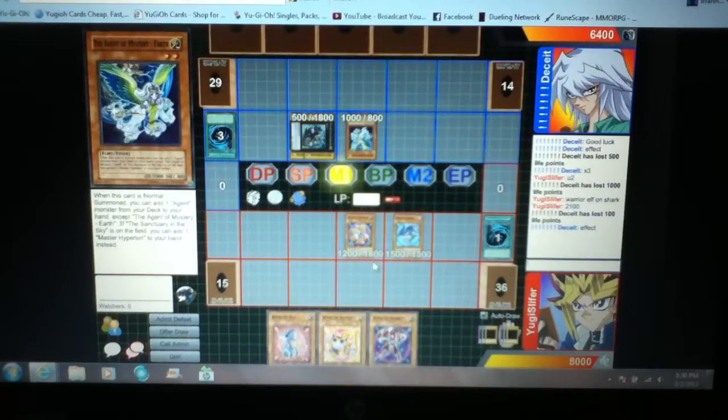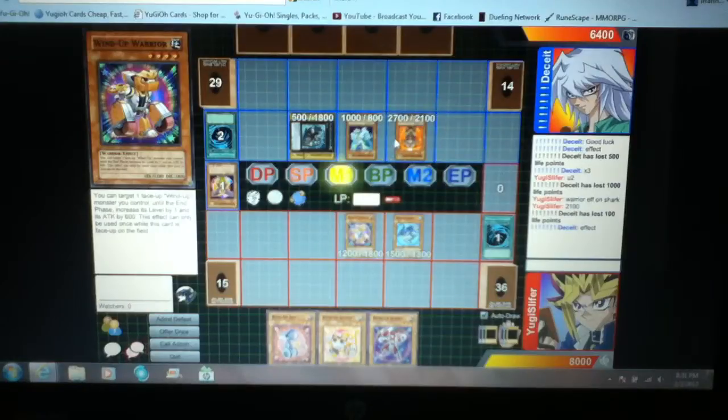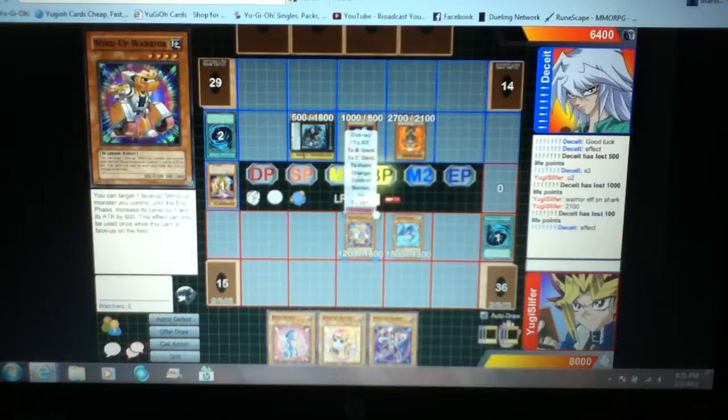Let's see what he does — he can't attack me. Oh wait, it's 1400, so I take 200 from that and attack by 600. And then Hyperion — that's why he got Venus — and it annihilates me. Yeah it's 1400, so I take 200 from that.